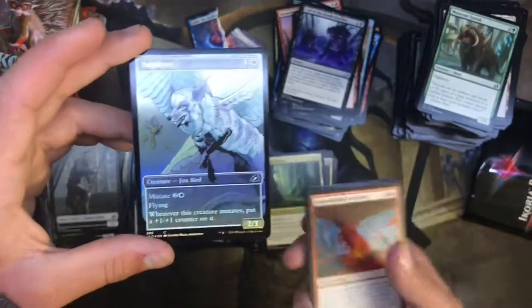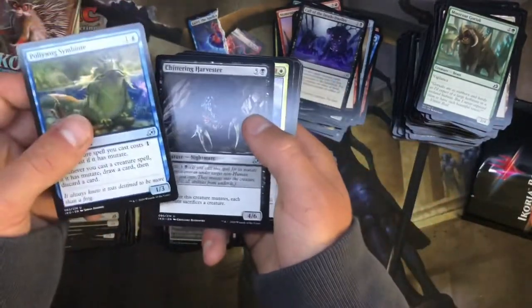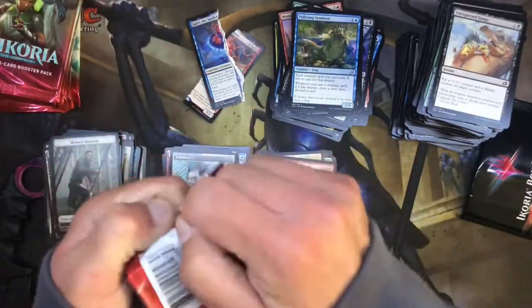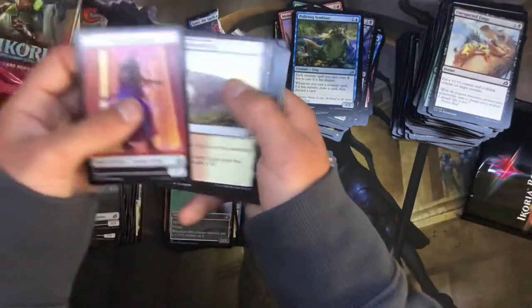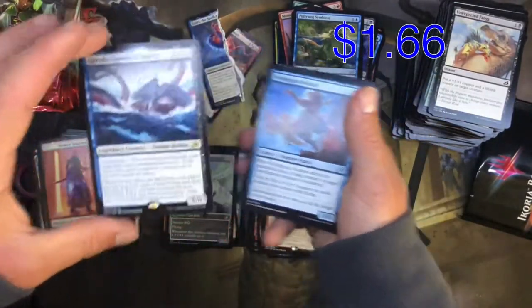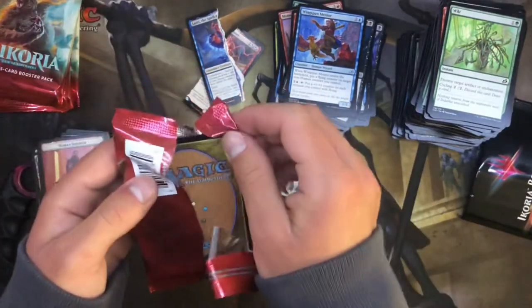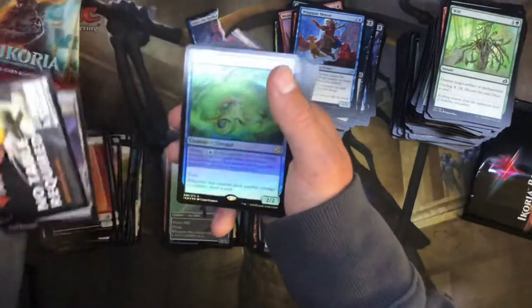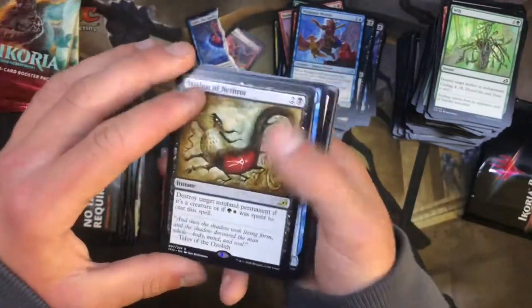Unpredictable Cyclone — nice. Look at that frog creature. I like this set, it's good for standard, but so many cards are so broken that they're almost making it unplayable. That's why I moved away from Yugioh — that's why you don't see any Yugioh openings on the channel anymore. Konami just pushed out so much and tried to do new things when the old stuff worked just fine. Sea Dasher Octopus — I know that's worth some money right there, flashy foil too. Mythos of Nethroi.